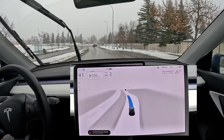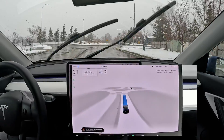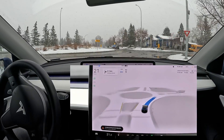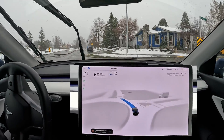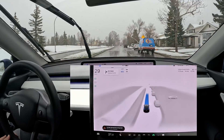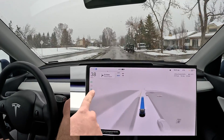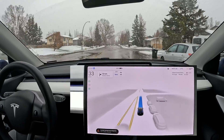It really should change lanes here because this lane is ending — sometimes it does, most of the time it doesn't. Let's see if it slows down for the 30 kilometer speed zone. Roundabout — very well done as usual. And it goes right on top of the pothole.